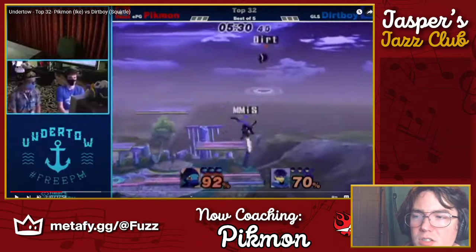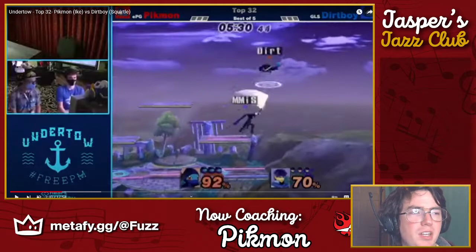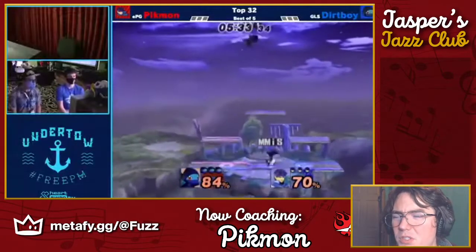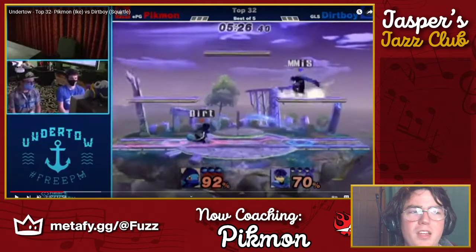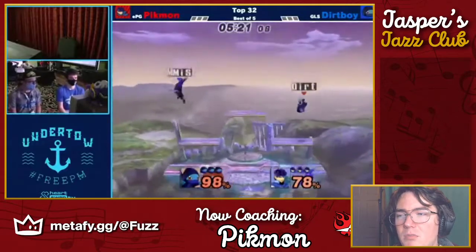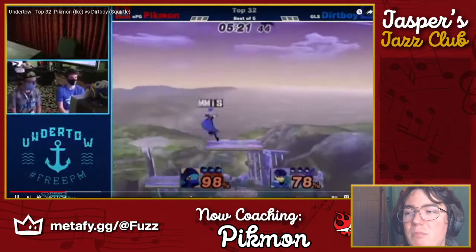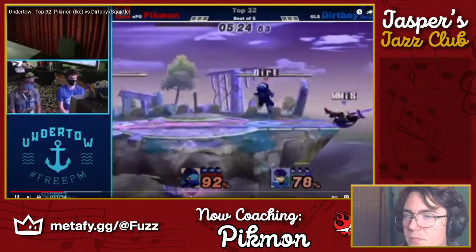I want to talk about this fair. You're covering the space where he won't double jump — if he doesn't double jump, it gets hit here — but he's been double jumping constantly so this is not an option you need to show the threat for. It's useful to show the threat against players that are willing to hold their double jump in scary situations, but so far in this game dirt boy has not shown that habit. Even there you weren't able to threaten him up there — it takes so many frames to get a hitbox out and catch him all the way down.